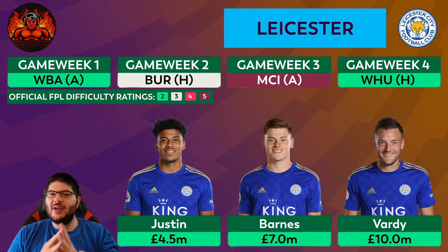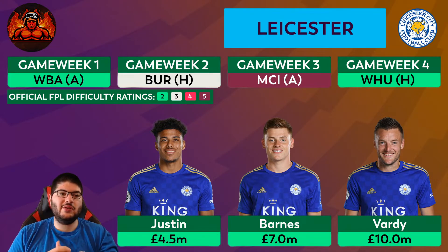The third team is Leicester City. Their fixtures: West Brom away is an FDR rating of two, Burnley at home is three, then a tough Man City away fixture — though City's defense isn't fully settled — and West Ham at home. We've highlighted James Justin, Harvey Barnes, and Jamie Vardy. James Justin at 4.5 million is versatile — he can play in a back three, as a wing-back, or in central midfield — and provides good value for the first few Gameweeks before Pereira returns from injury.